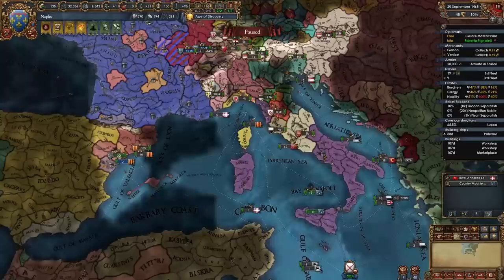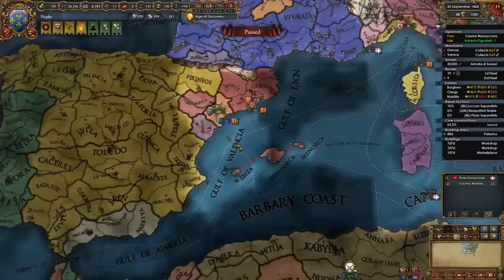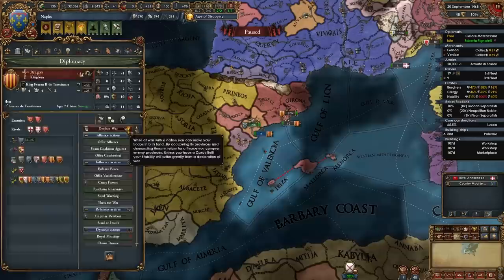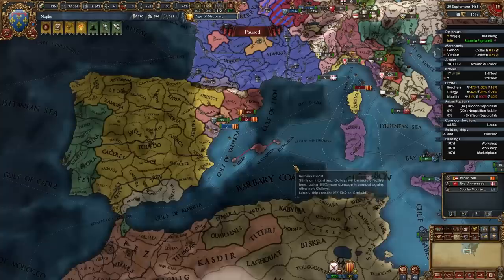Once your truce with Aragon is up, you will declare on them again to take as many provinces for Valencia and Catalonia as you can, and to take the Balearic Islands as well. In my case Aragon isn't very big and I can't retake any Valencian provinces — I'll have to fight Castile for that. So I'll just declare on Aragon for the reconquest of Barcelona, retaking all of Catalonia's provinces along with the Balearic Islands.